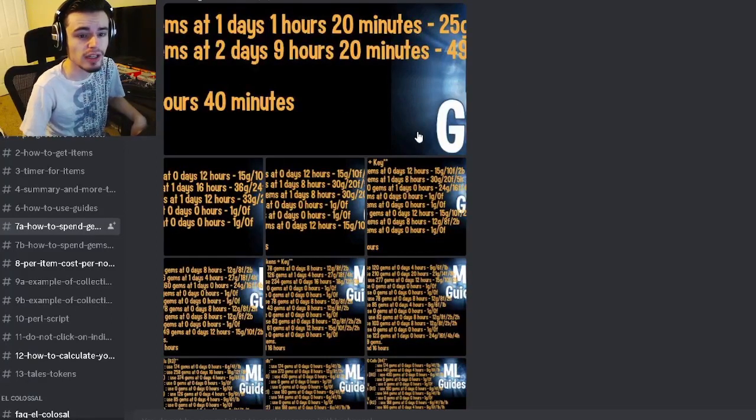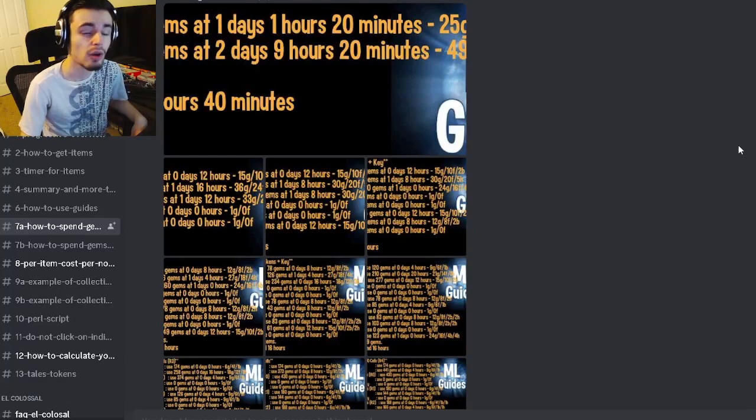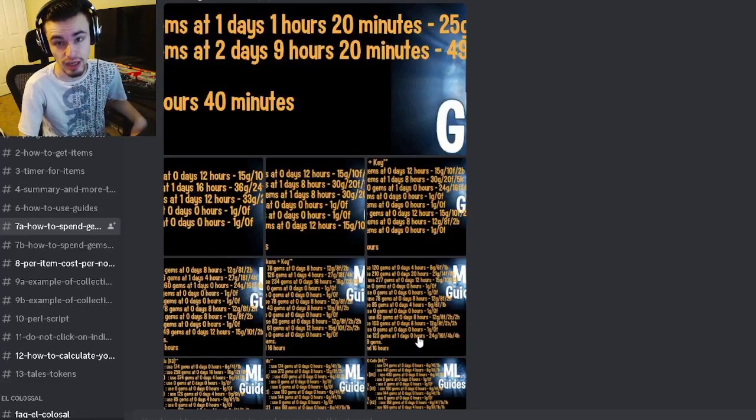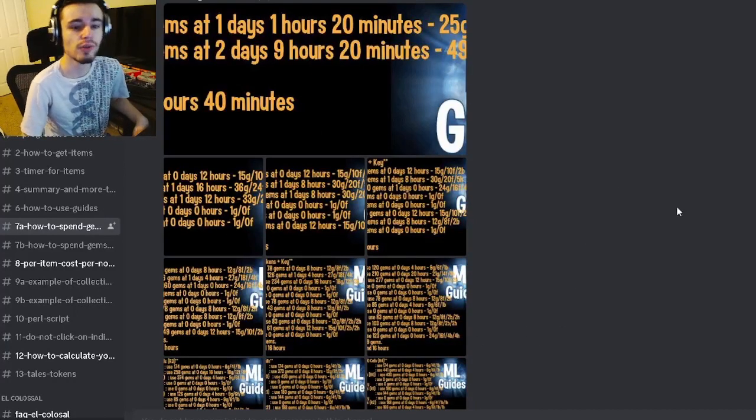First of all, the Tailless Challenge will be starting in around five days on Friday, but you can actually start collecting tokens now. You can get them through watching ads, inside of the chest shop, through doing daily missions, the time challenges, the main events, and also breeding events. So make sure to do all of those events in order to get as many tokens as possible for the Tailless Challenge.